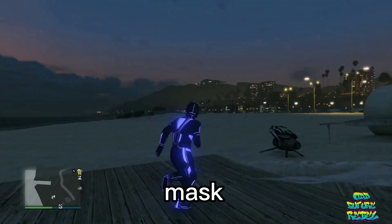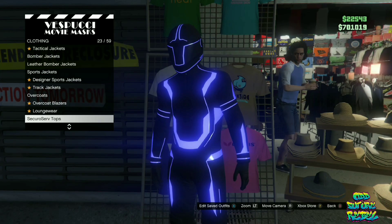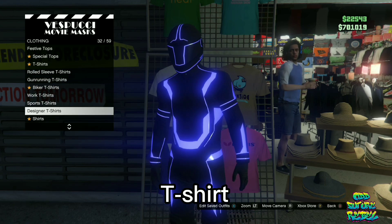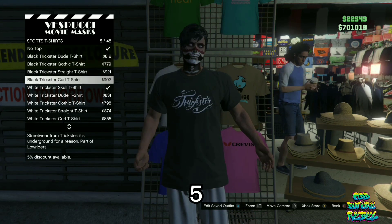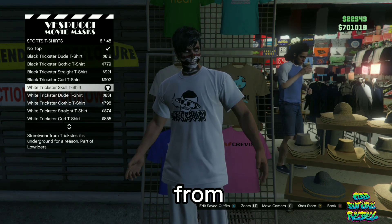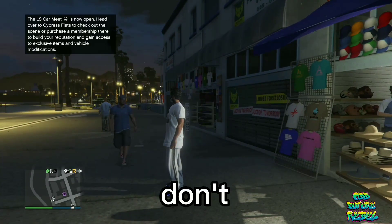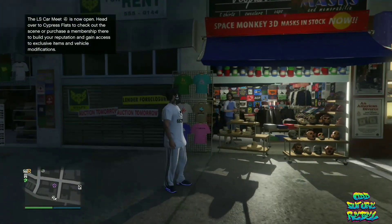Now, make your way over to the mask store once you're done. Go over to the t-shirt stand. On the t-shirt stand, go over to the sports t-shirts and purchase any of the first five. Now, back out from the mask store, and you should see you have the Tron shoes like this. Don't forget to like this video, subscribe if you're new. Catch you on tomorrow's video. Peace.